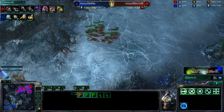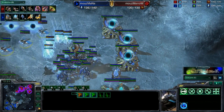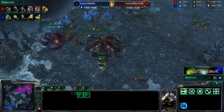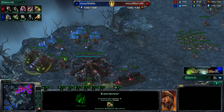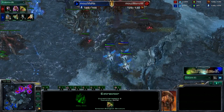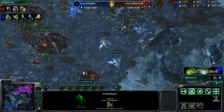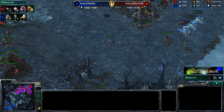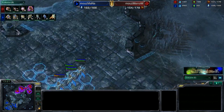Zerglings are running around the field scouting and taking map control. It looks like the 4th Hatchery goes down — a Zealot goes down instantly, but the entire Protoss ball is there to defend and push those Zerglings back. The Phoenixes have come back with shields regenerated for another swooping attack. We do have yet another half base up for the Zerg player. There are a lot of half bases on this map. We have Colossus on the field with Extended Thermal Lance, and 9 Corruptors on the way for the Zerg player.